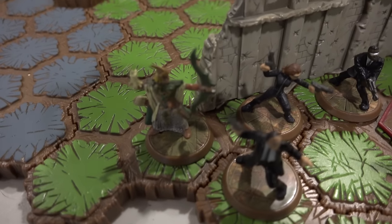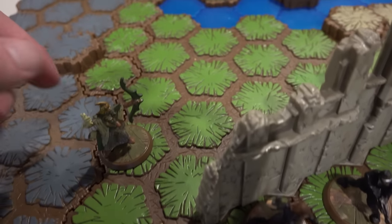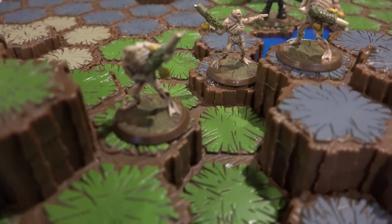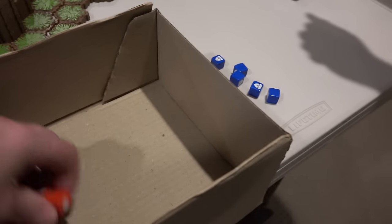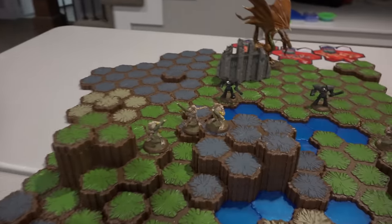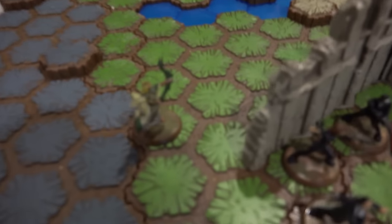Just let you guys know — I have not lost a game of this yet. I'm going to move Savaris. He's got a move of five. I'm going to snipe this guy because he's got a range of nine. He's got an attack of three — so I get three attack die. Four defense for you. I get two attacks — he only rolled one shield, which means this guy has been sniped. That's the end of my turn because he's a single person.